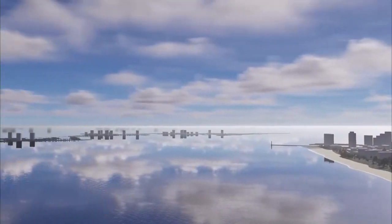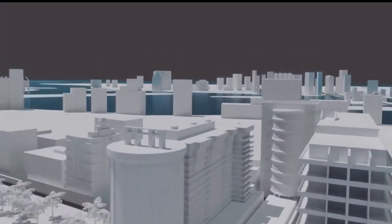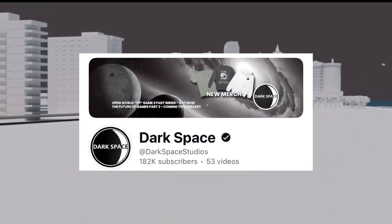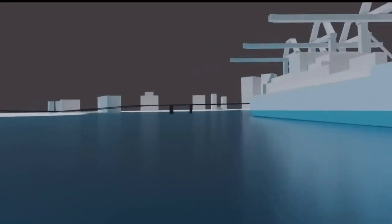The GTA 6 map is already proving to be more difficult to map out due to its scale and wide array of content, but that is what makes it even more exciting. YouTuber Dark Space has created a 3D model of the map based on what we see in the first GTA 6 trailer and the community map.